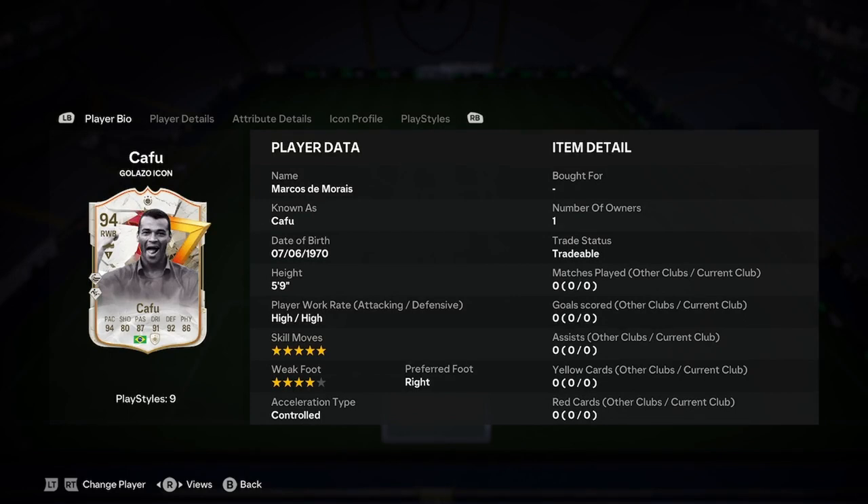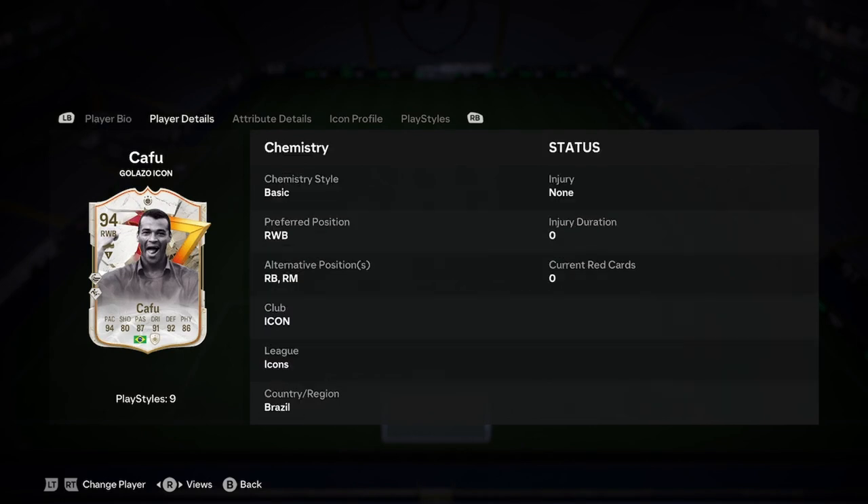So Cafu is 5'9", 5-star, 4-star, right foot and controlled. Looking insane there starting us off. He can play right back or right mid. We'll be discussing whether he can fit into that right mid role, because sometimes they don't.